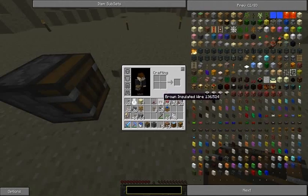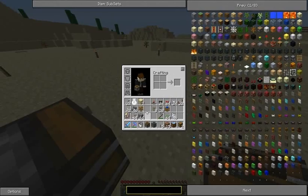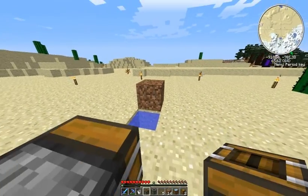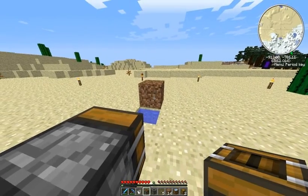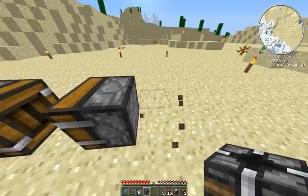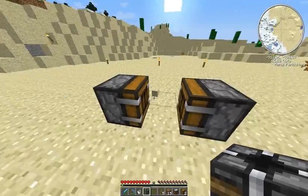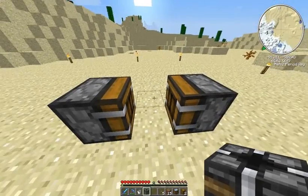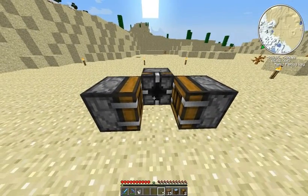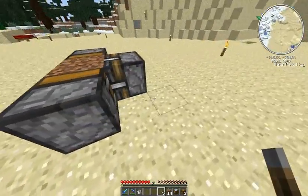I shall hide the water needed for the wheat under another deployer for convenience sake. The build machine is a lot smaller this way. This deployer is going to contain the seeds and this one the bone meal. The block breaker machine is the opposite to the deployer.